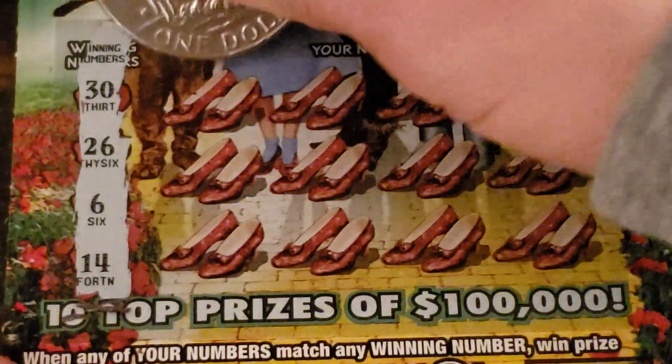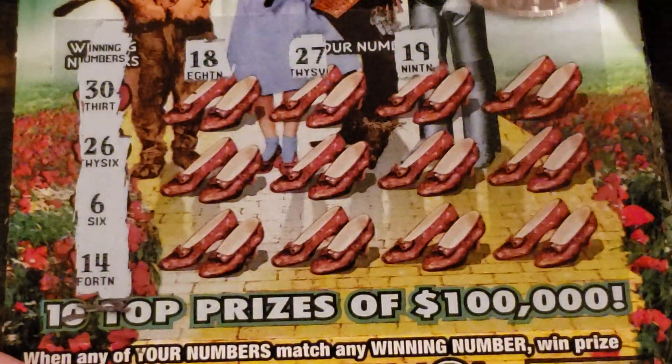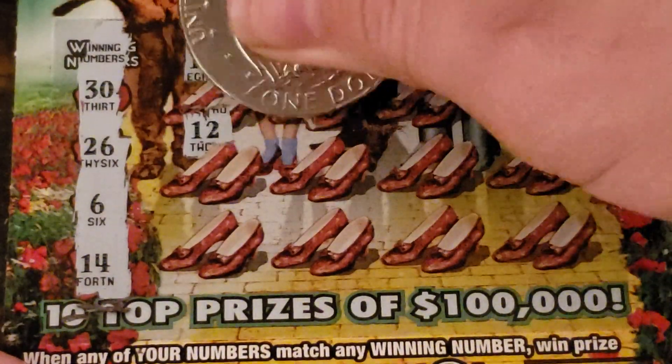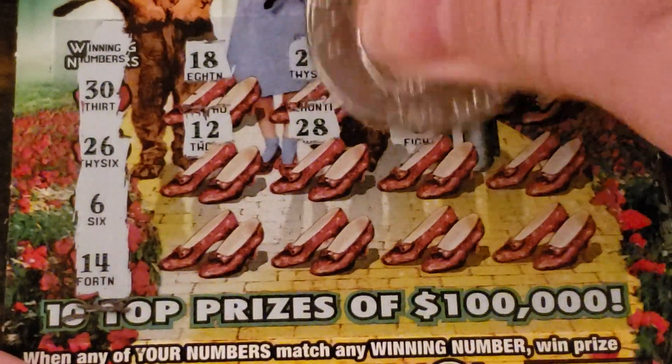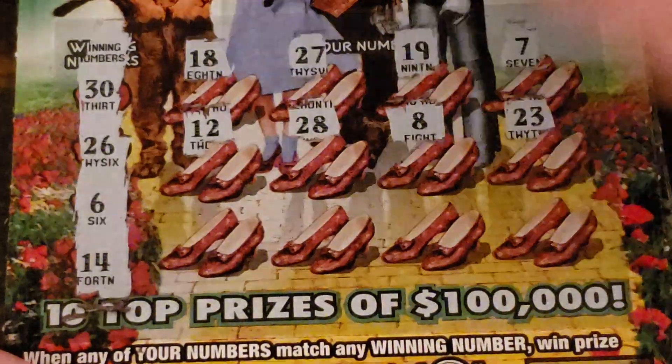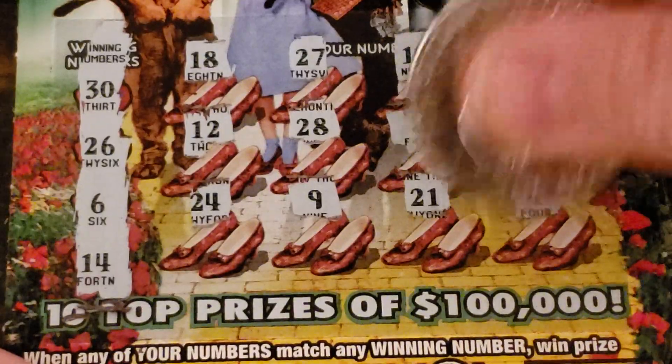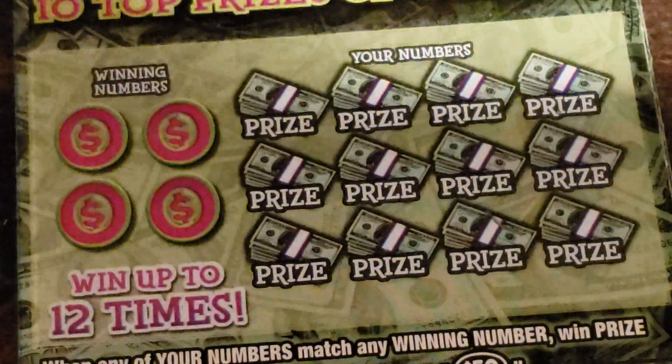Second Wizard of Oz ticket: 30, 26, 6, and 14. Then 18, 27, 19. Then 7, 12, 28, 8, 23, 24, 9, 21, and 4. So those two suck.